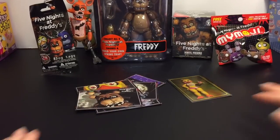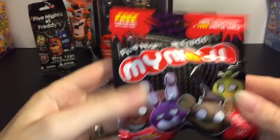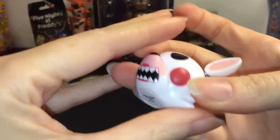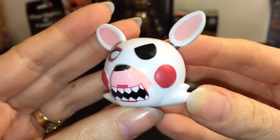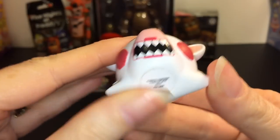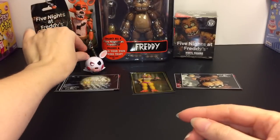These are really fun. Next up, let's go ahead and open one of the Funko MyMojis. Let's see who we have. We have Mangle — looking rather fierce there. Awesome. Put her by Foxy.